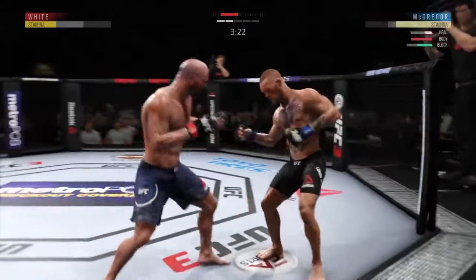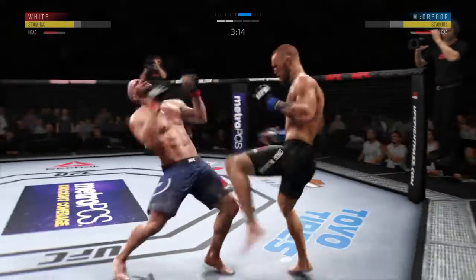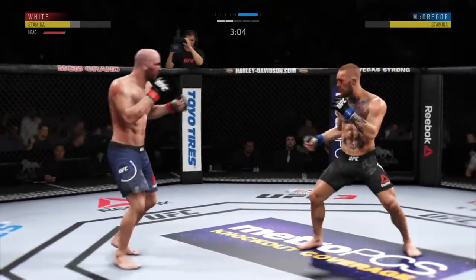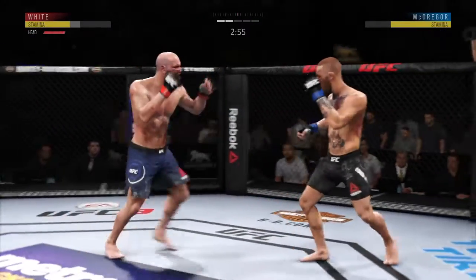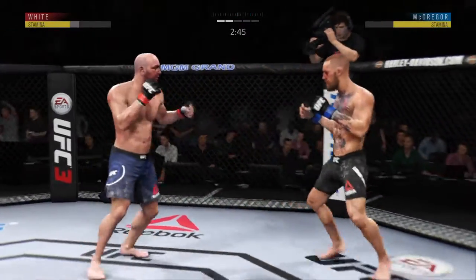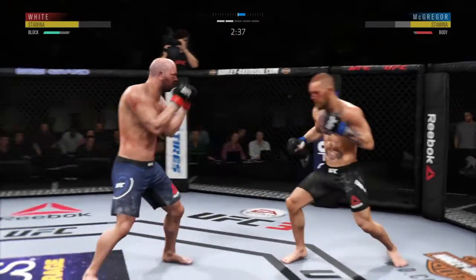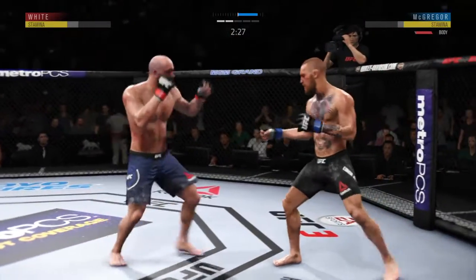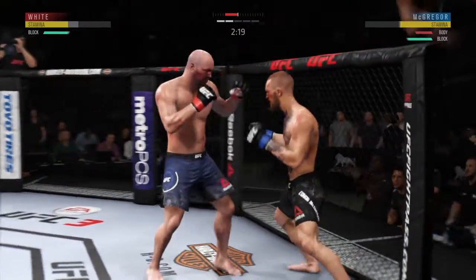Big kick to the head — he is stunned. Head kick! Another vicious kick to the liver. Big kick to the body lands. Body kick — look out for the leg. Lands a powerful kick. What a wild exchange. He is throwing some huge kicks. Again with a solid kick to the body. McGregor's all sorts of bruised up on his body — that is going to hurt something fierce tomorrow.